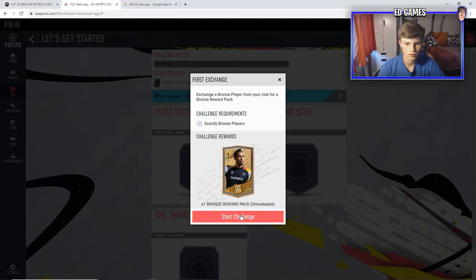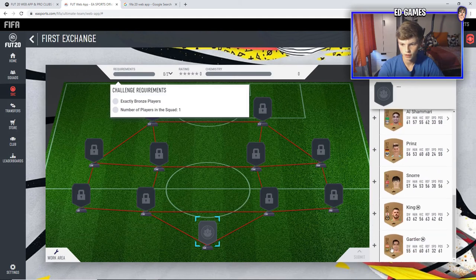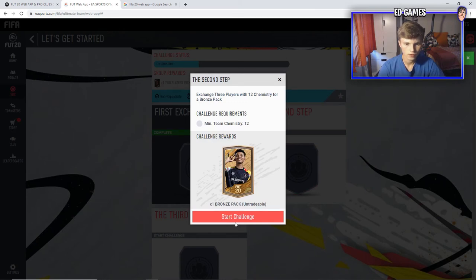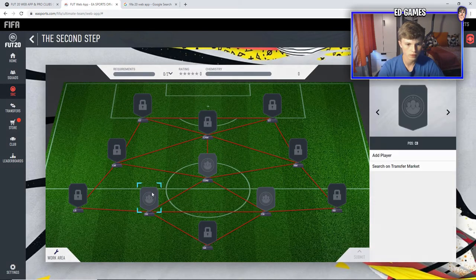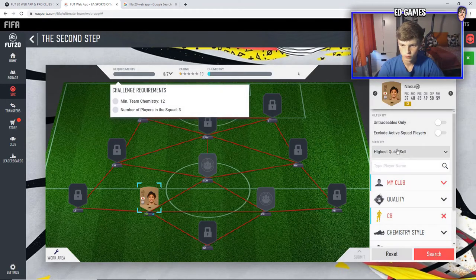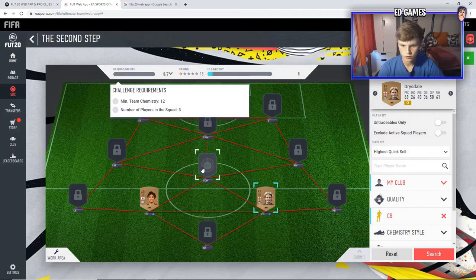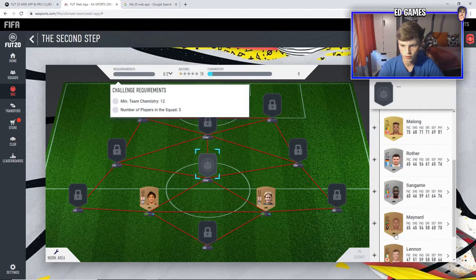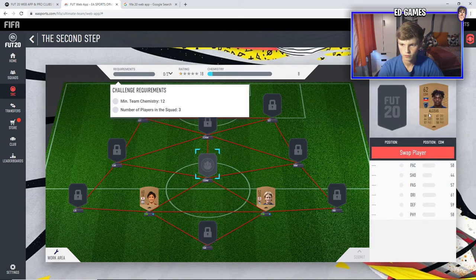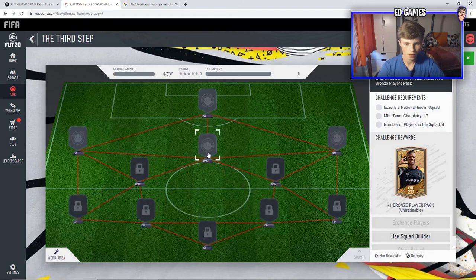That's the packs done. We should be able to get the SBCs done as well. Just literally check a bronze goalie in — we've got at least two. Submit that — don't tell me again. It's the same every year. For the 12 CAM SBC, I think you just need one orange link, or maybe just everyone in the right position. Do the centre backs.